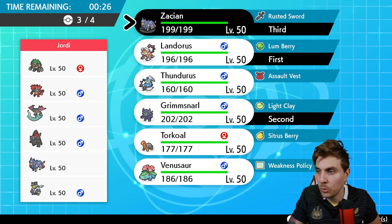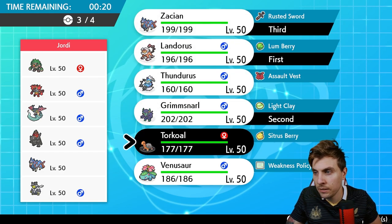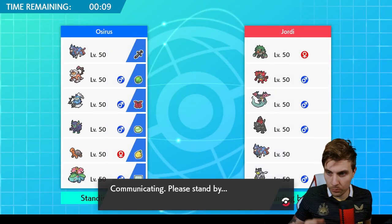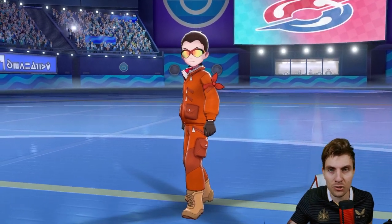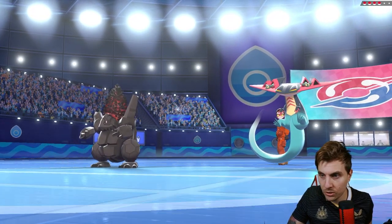Landorus is going to be a very good mon against Coalossal and Rillaboom. We've got to be careful around Dragapult potentially burning us, but the Lum Berry helps against that. Deciding on the last Pokémon — Torkoal might not be too bad here because it can beat Zacian outright. Urshifu makes it a little difficult but Yawn gives us options. Against Coalossal this is always going to be a hard matchup, so you've got to try and lead right.